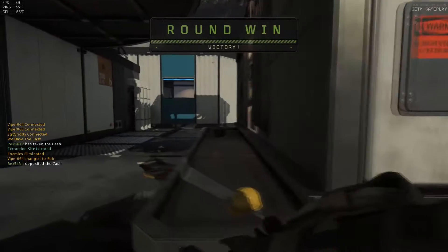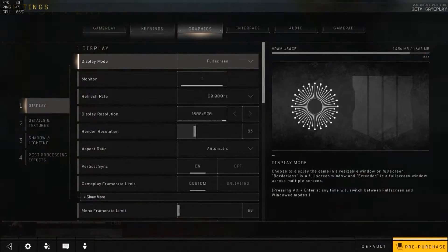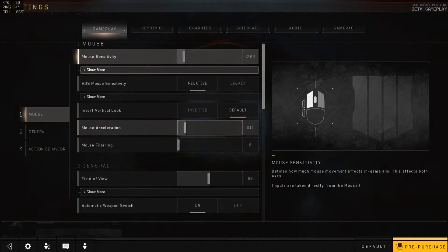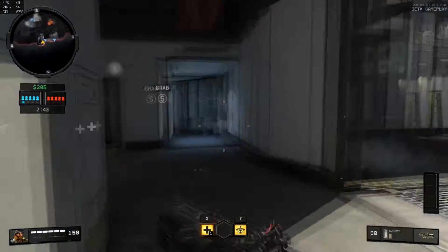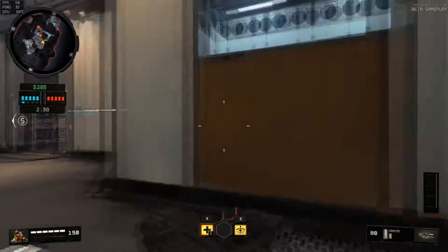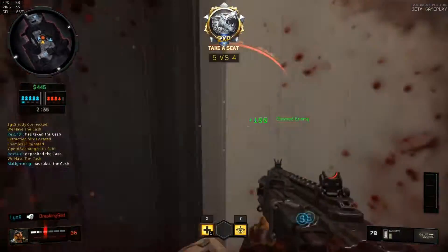Difference number one: the main menu. Earlier in the week, I talked about how the cursor change to the main menu was a frustrating and irritating change. However, on the PC, that isn't a problem at all. Obviously, the menu layout just works for the PC. Another thing I love is that the number pad on your keyboard allows you to change your class loadout on the fly — after you die, of course.